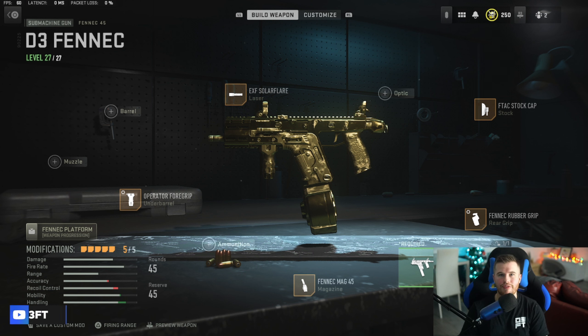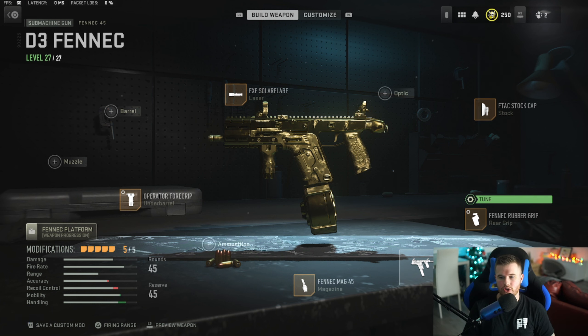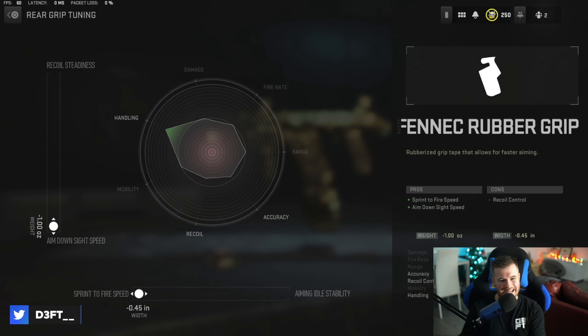Here is the class setup. The fully kitted out Fennec with 5 attachments, two of which are tuned. We've got the Solar Flare laser/flashlight, the stock cap — aka no stock — the Fennec rubber grip, the 45-round mag, and the operator foregrip. The rubber grip is tuned maxed out on aim-down-sight speed and sprint-to-fire, sacrificing recoil and aiming stability.